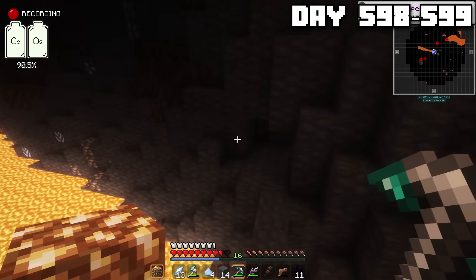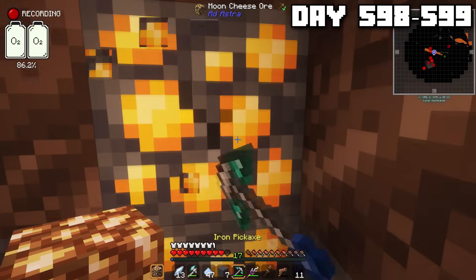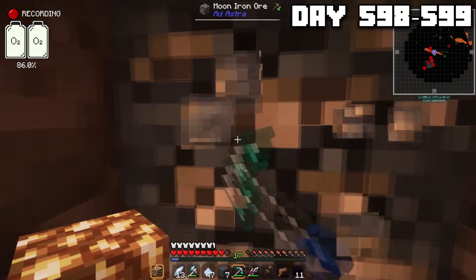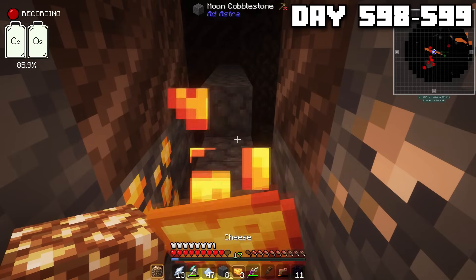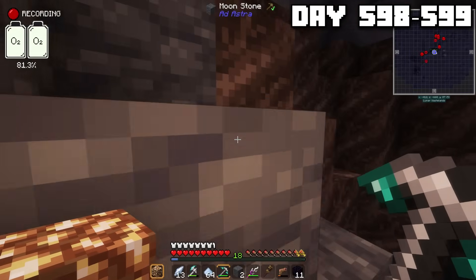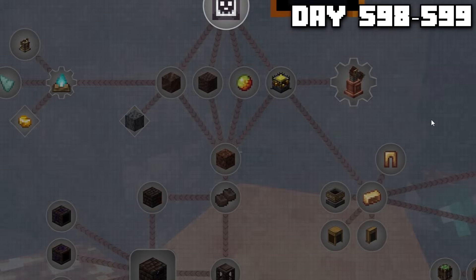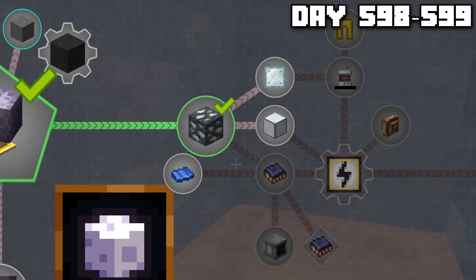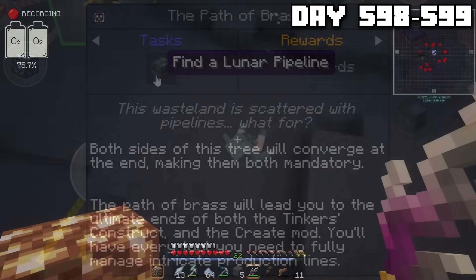I kept mining and I discovered another deposit of moon cheese, and this time I decided to end this mystery. I wanted to know what it was for, so I decided to just go for it. I gathered some moon cheese, put it in my hot bar, and guess what? You can eat it. You can actually eat the stuff. I was going to continue exploring, but not before checking out the roadmap for the moon world. Turns out that there were two paths to follow, the path of brass and the path of silver. The path of silver specializes in electricity, while the path of brass is focused more on machines that'll help us later. So that's what we were going to do, the path of brass. And to do this we had to explore and find a pipeline.